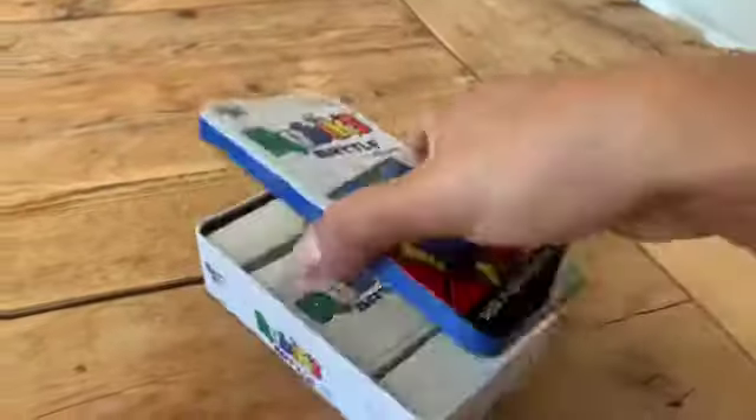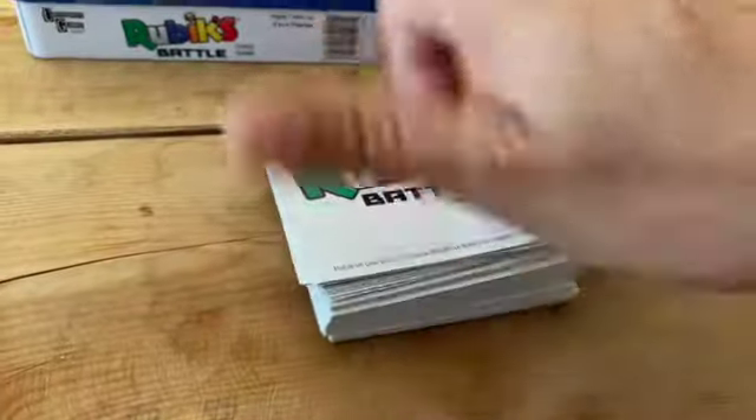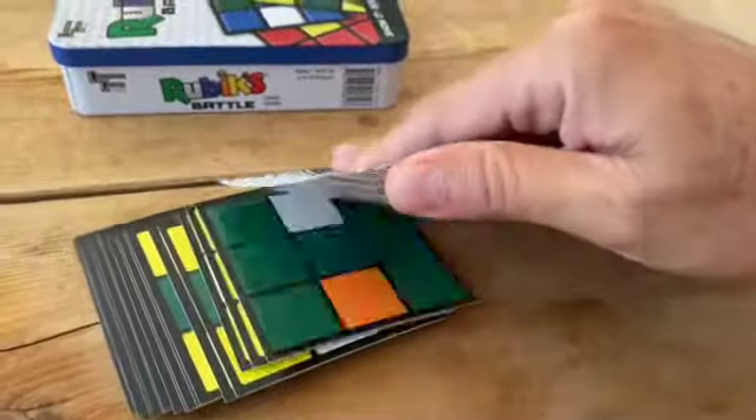Let's take a look. It comes in a tin case, and inside is a pack of playing cards. Here are the cards, and on the back — upside down — you can see they're all pretty cool.